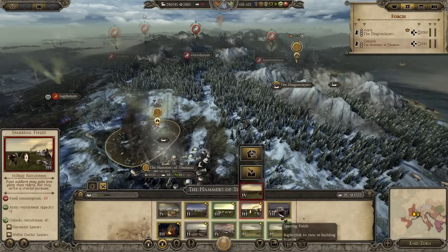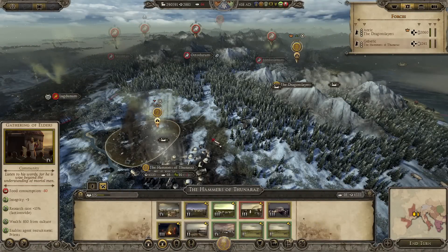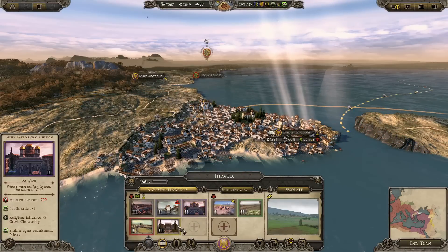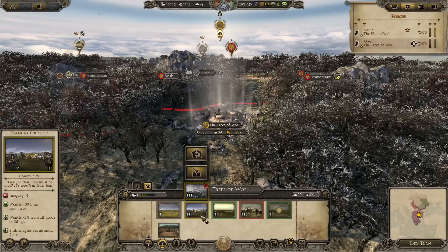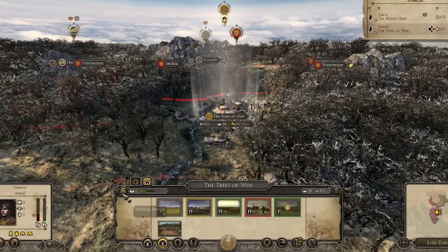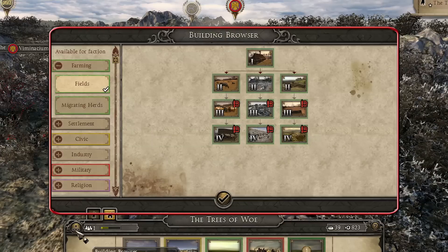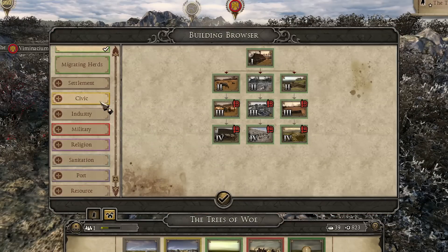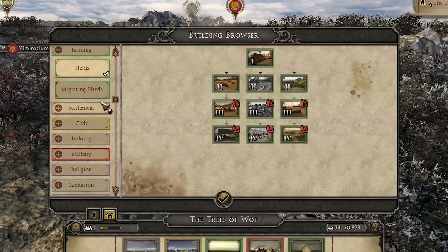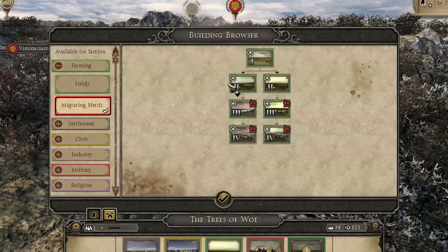Building is somewhat different for hordes than it is for standard settlements, as there are ten building slots available to a horde — considerably more than even a large city can hold. They can all be filled and upgraded with buildings unlocked in the migrator-specific tech trees. Another new feature in Attila is the building browser, located here. This enables you to see all of the buildings available to you and which technologies are required to unlock them. You'll notice that each building chain is colour-coded, and the horde-specific buildings available are usually at the bottom of the filters, with the word 'migrating' before them.